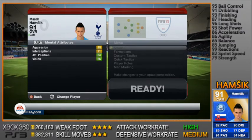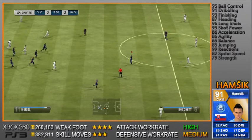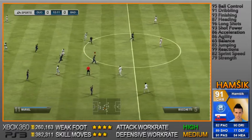Here is the squad — Hamsik is playing in a 3-5-2 formation for the Syria squad and I've got some pretty beast players around him at a cheap price as well. This team is absolutely ridiculously good and it's so cheap to use.